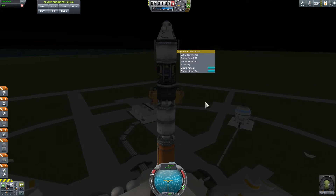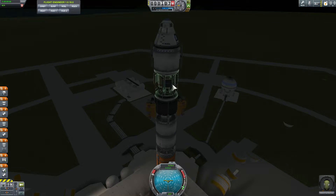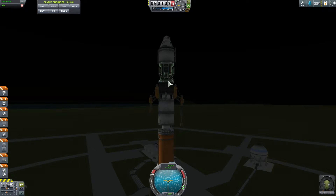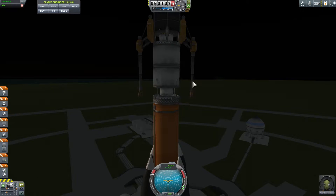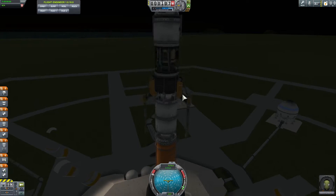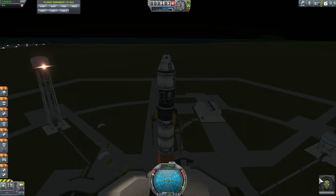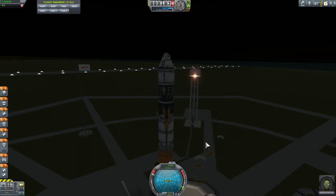We finally have solar panels — this was the part I was missing. So what's going to happen is we're going to land this on the moon, use these deployable drills to drill into the moon, and then replenish our tank by using the ISRU module. These are really long drills! And then we're going to come back to Kerbin, and hopefully Valentina will survive.